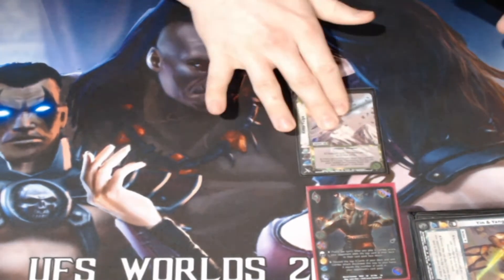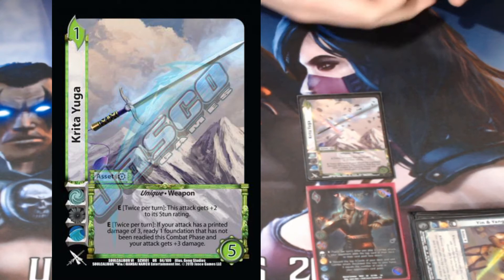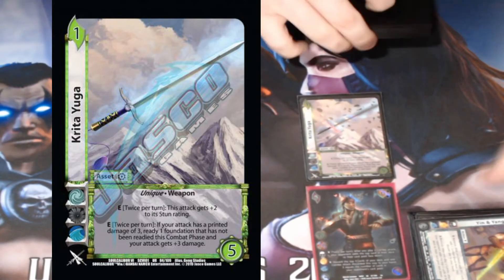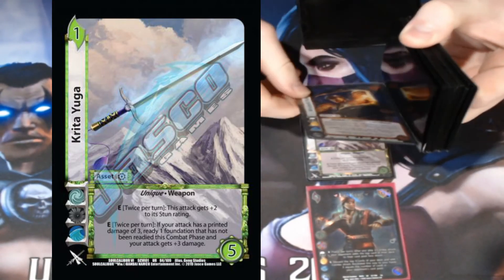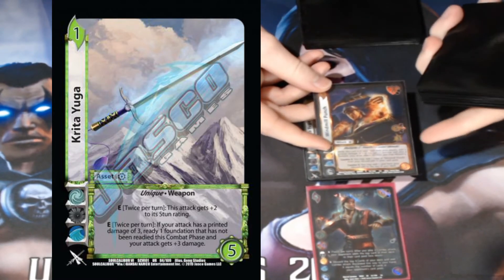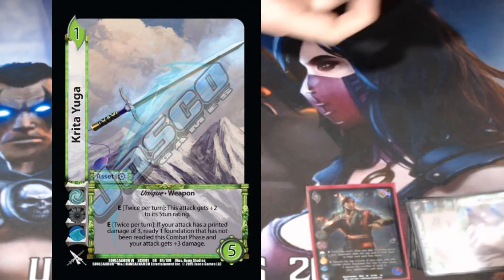Our asset is Kurita Yuga at one copy. Twice per turn your stun rating is plus two — only really relevant on one card. The important bit: if your attack has a printed damage of three, ready a foundation and give it three more damage. It turns one attack into two attacks. With our best card being a five-difficulty attack played as a combo, you commit one foundation, then Kurita Yuga gives Windmill Punch three more damage — making it seven damage thanks to a static plus-one — then readies the committed foundation. Very strong.